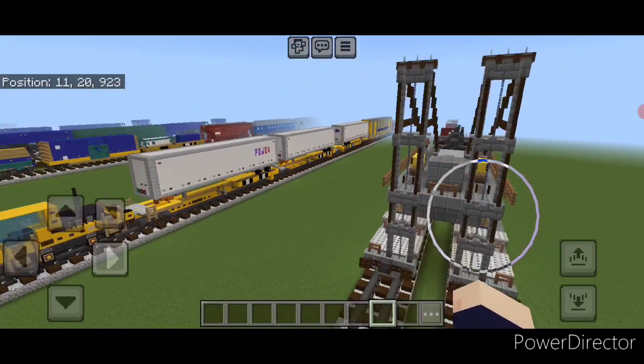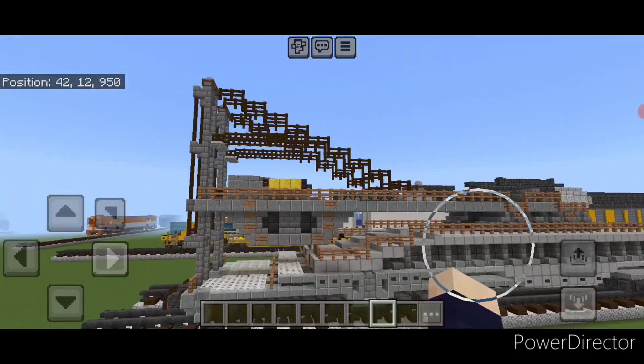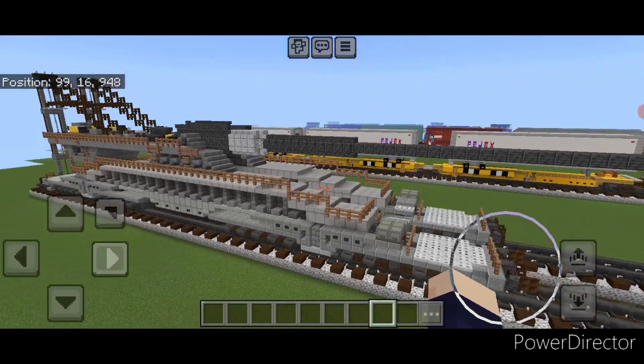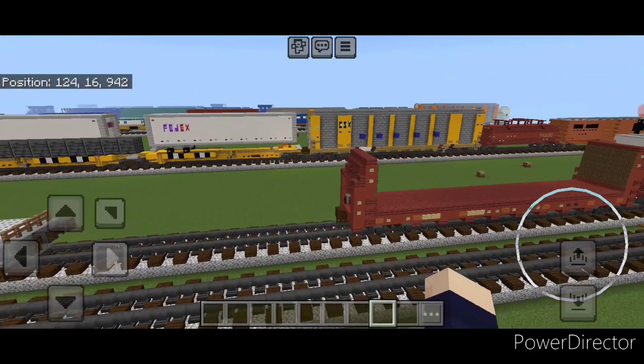And this one's pretty cool — this is the Schwerer Gustav rail gun. This was used in World War II and it is the largest railroad gun ever made. It's so big it actually has to run on two separate tracks. And this one was a long time to build.